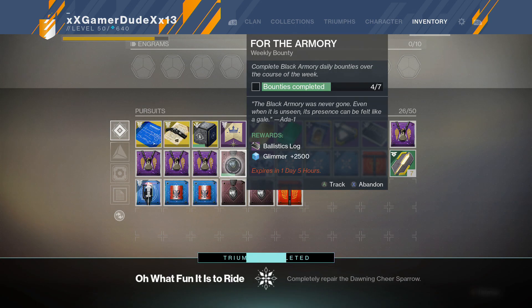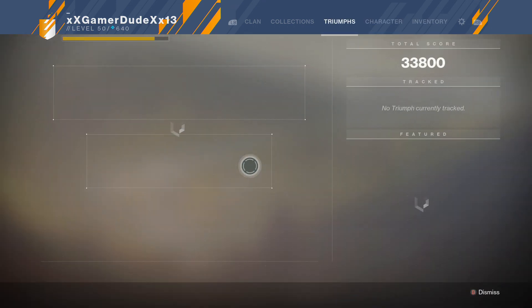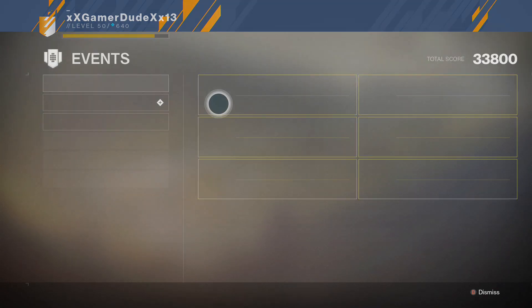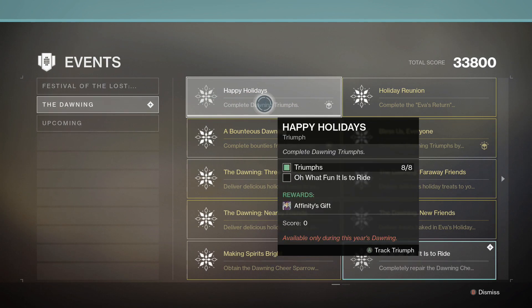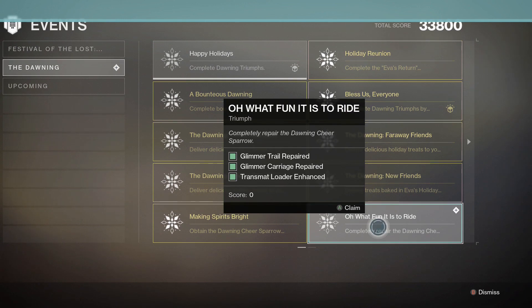And you'll get the Triumph completed — All with Fun it is to Ride. Now go to the Triumphs category, go to Events, and go to the Dawning. These are the Triumphs you need to complete: All with Fun it is to Ride. You'll need to repair the Glimmer Trail, repair the Glimmer Carriage, and enhance the Transmat Loader — those are your three upgrades to the Dawning Cheer Sparrow.